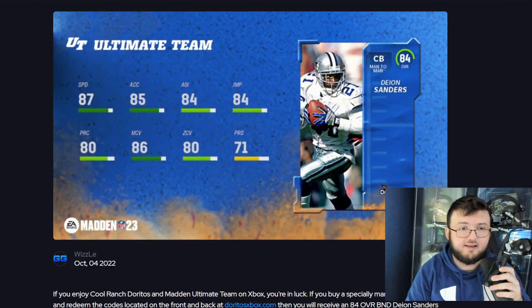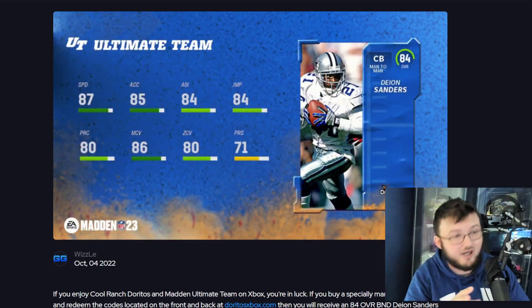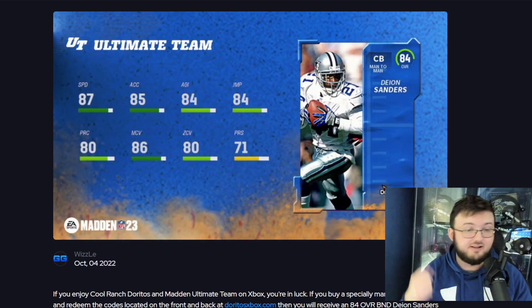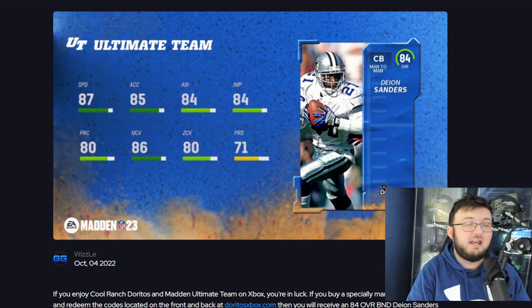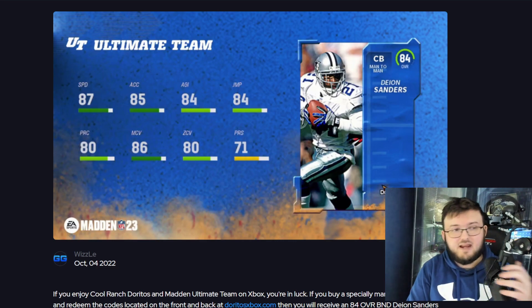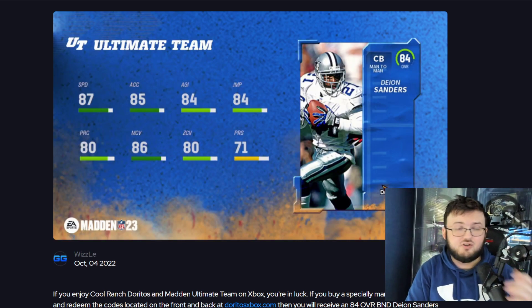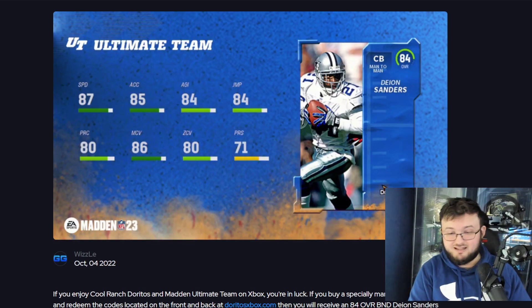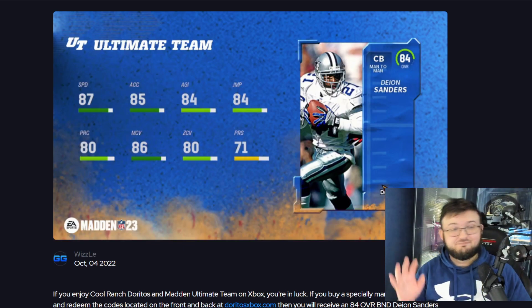Here's how you get the free Deion Sanders — he's an 84 overall, so I really wouldn't be disappointed if you don't get him. It is Xbox only, so it's not PlayStation or PC. It's also not technically free because you have to buy a bag of Doritos chips. He does have 87 speed, 85 acceleration, 84 agility, 84 jumping, 80 play recognition, 86 man coverage, and 71 press.